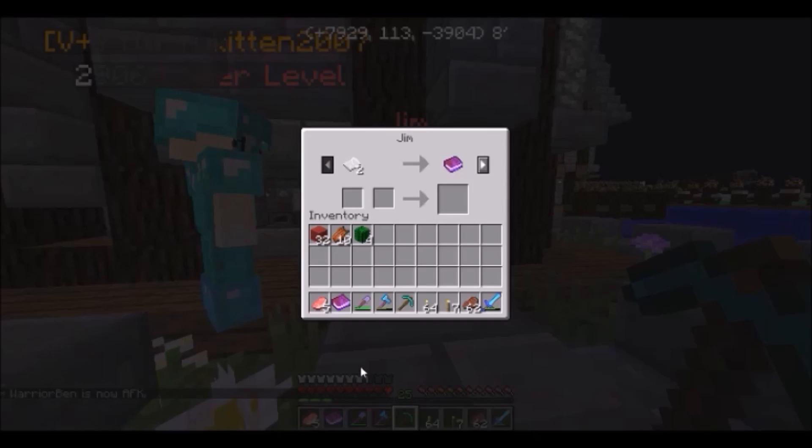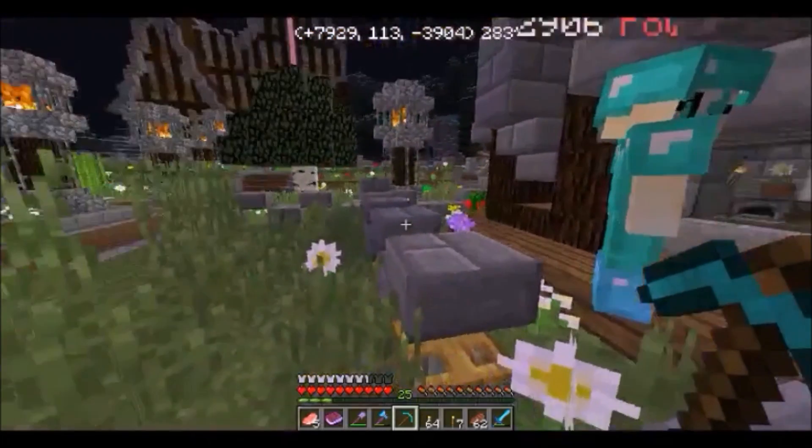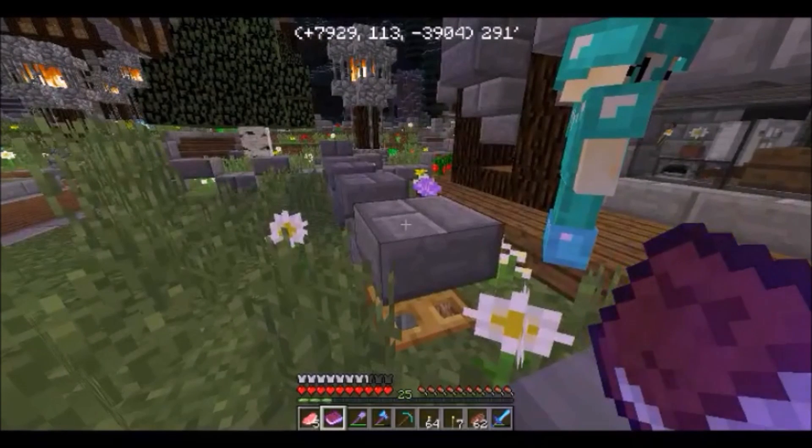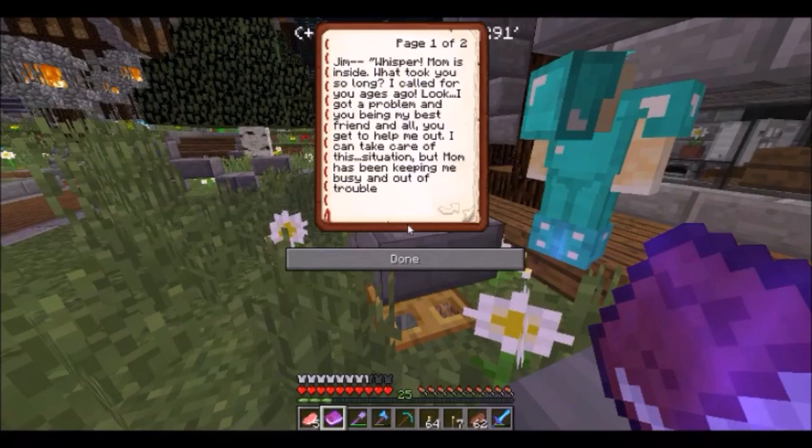We will open up the book by right-clicking on it, and Fluffy Kitten is going to read the book.